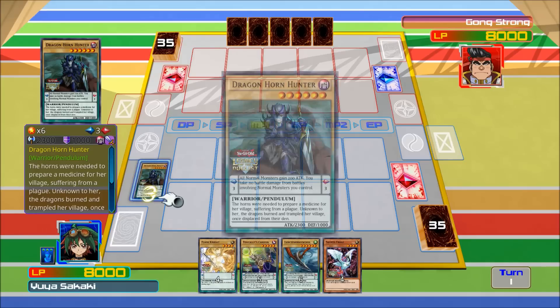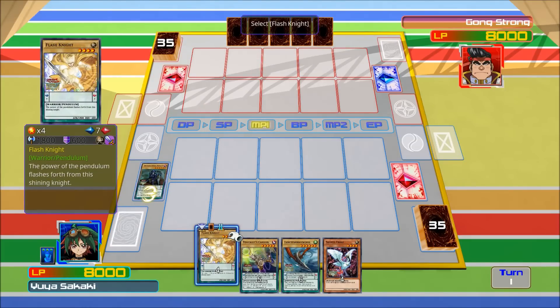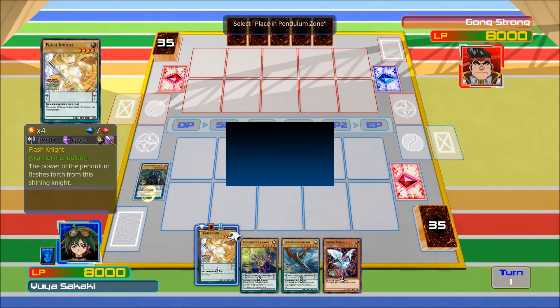Drangle one — that's got a scale of three. Flash Knight has a scale of seven, which means I can summon monsters between three and seven: so level four, five, and six, which is what's in my hand at the moment.